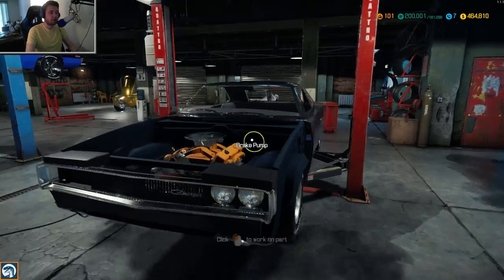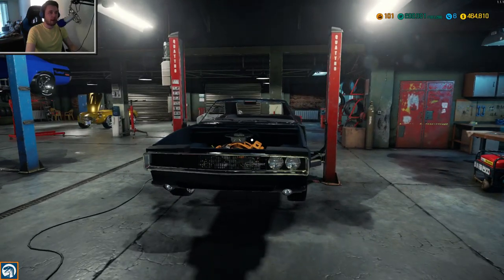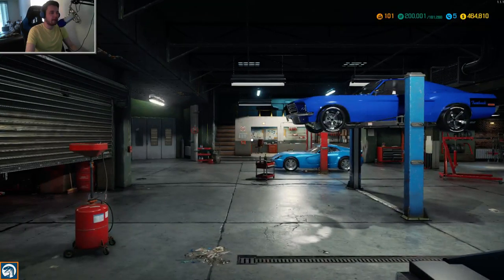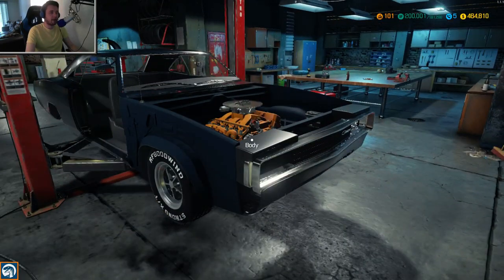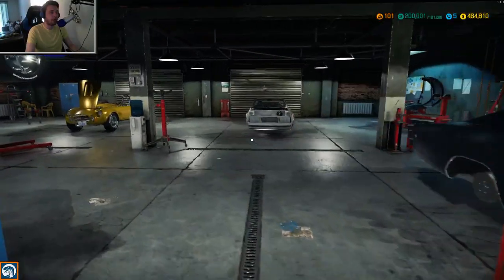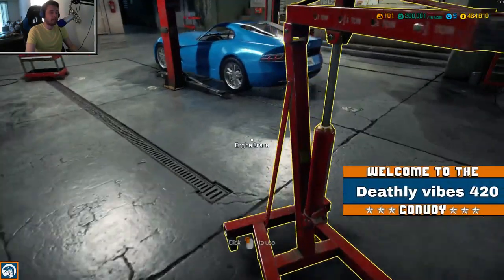We're working on this Charger here today - we just got it already unlocked. We're going to disassemble and reassemble the whole thing. It uses a different V8 than the previous vehicles we were doing maintenance on, including the Ford Mustang fastback. We're going to throw the engine up on the crane and do a whole reassembly. We've also got a Trans Am, a Shelby, and a few other cars to work on in the future.